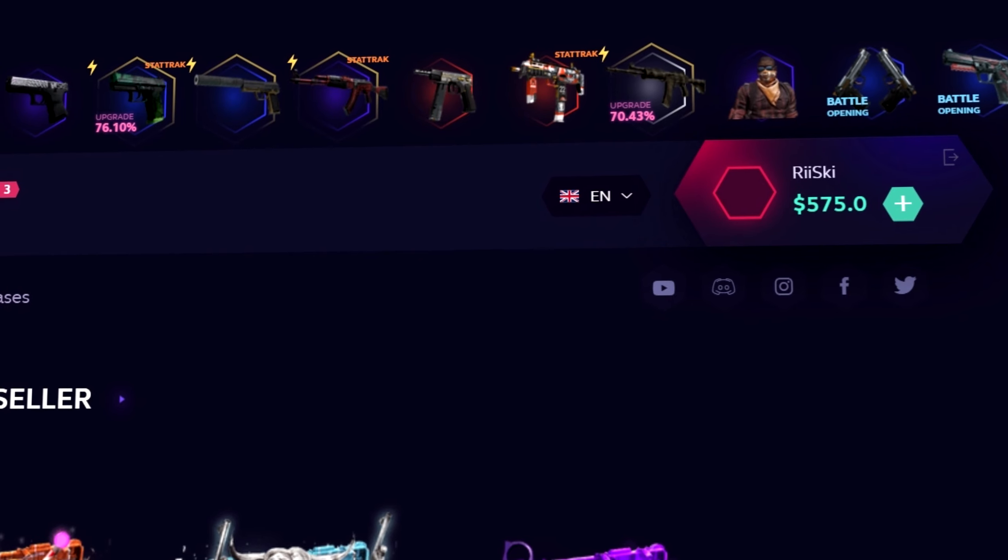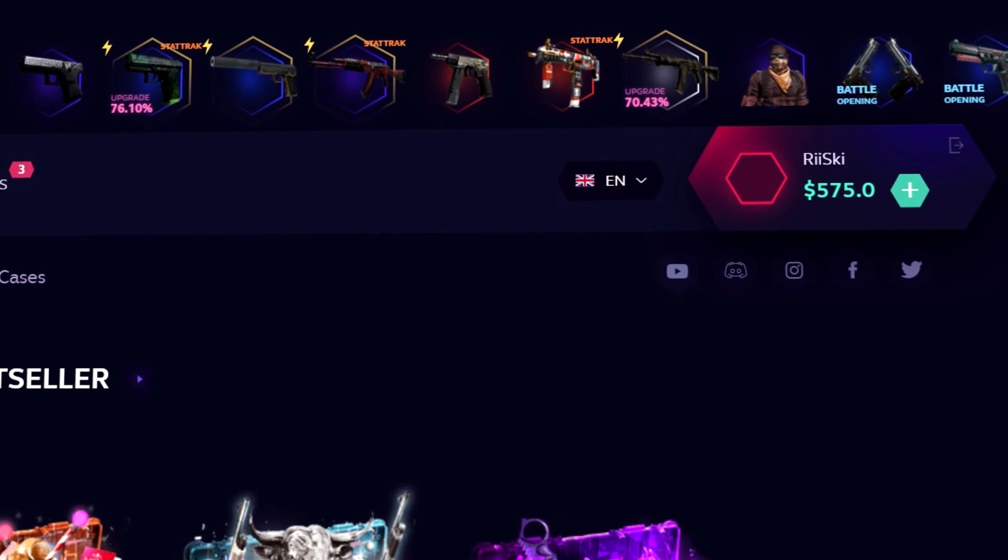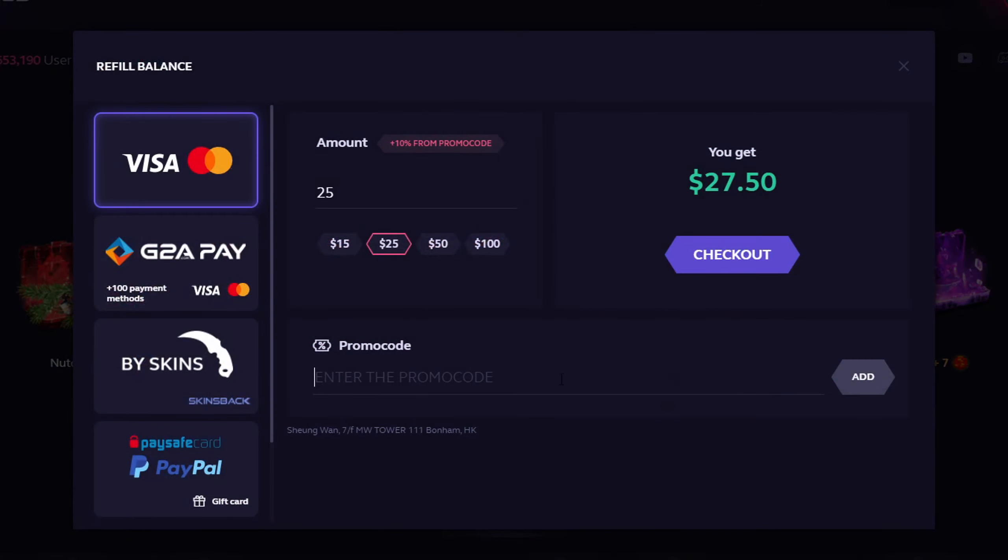Before I start today's video, if you guys are 18 plus and gamble responsibly and want to get some free money, there's a little plus sign at the top right. Enter in the promo code Risky — R-double-I-S-K-I — and it gets you free balance.